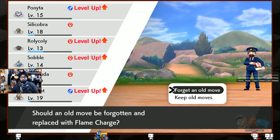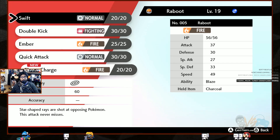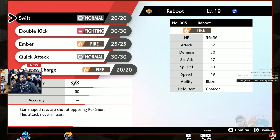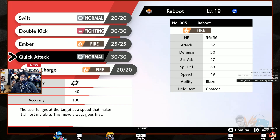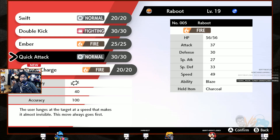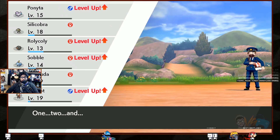Raboot learned Flame Charge — finally a physical flame attack! It builds up power and raises speed. We might not need Quick Attack anymore. Actually it's special attack... 60 damage. Swift is actually stronger by 10 since it's also special. This uses 4 PP. Let's get rid of Quick Attack — we can always relearn moves but probably don't want it anyway.